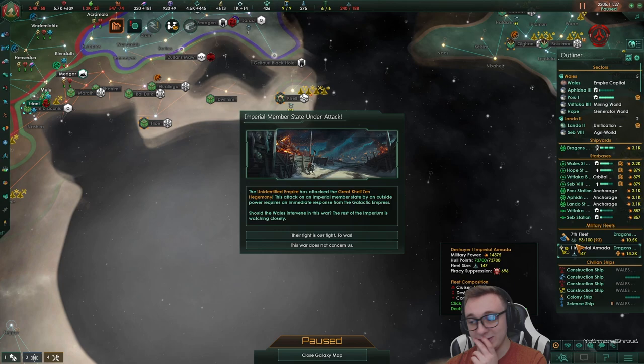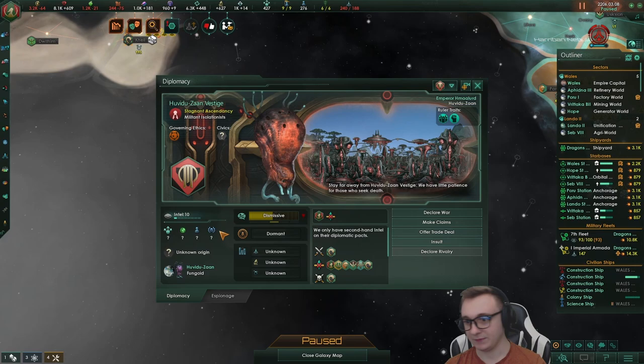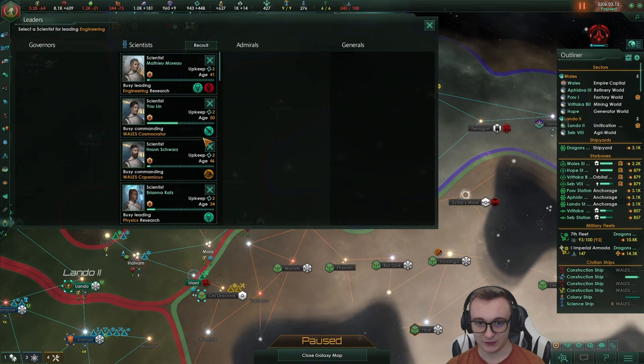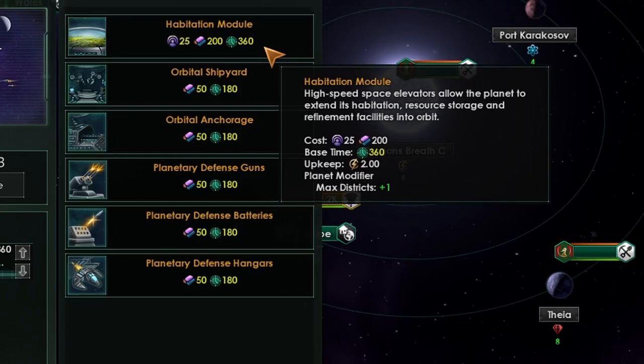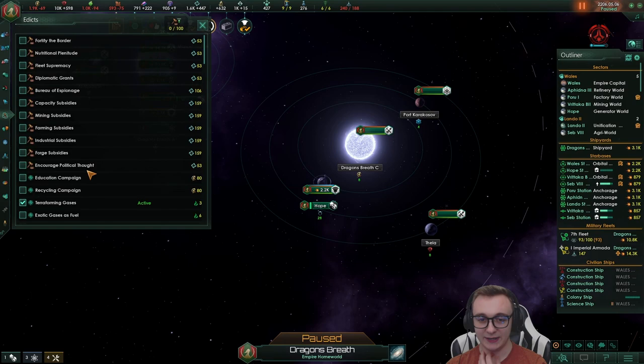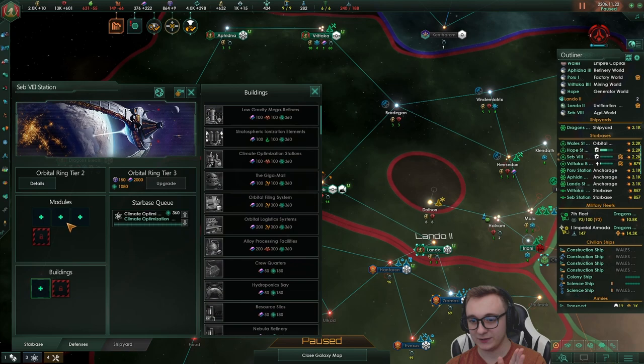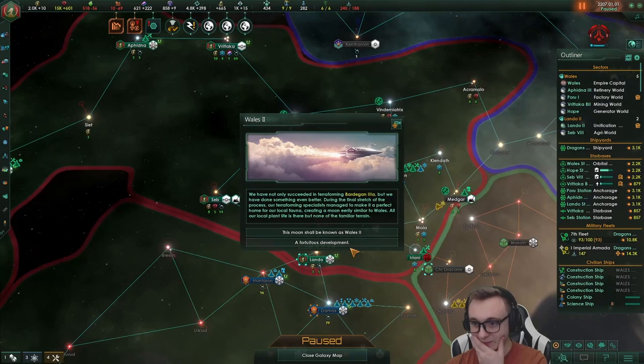We're going to switch our trade policy to consumer benefits because our consumer goods are just shocking. It shouldn't tank our energy too much. As our planets get filled up, more clerk jobs will start being worked. A serial state is under attack - an unidentified empire, probably a fallen empire or pirates, and we do not have the firepower to fight that so we're going to leave it. We found a xenophobe fallen empire - that's why we've avoided that. We cannot fight that yet. We've terraformed everything - that is great. Now we can send colony ships when we have enough consumer goods and alloys.